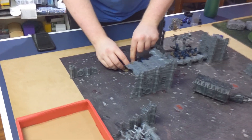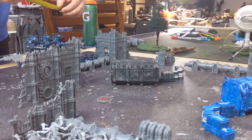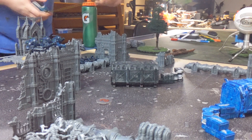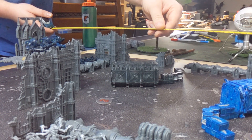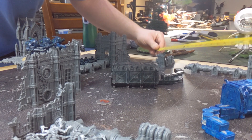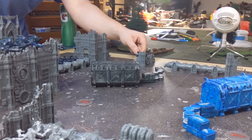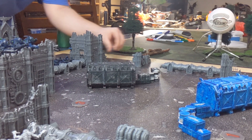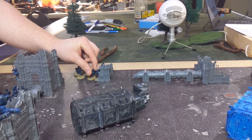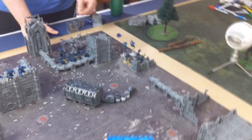Movement phase: Stealth Suits swing up onto elevated terrain to shoot down on the Tyranid infantry. They've got 36-inch range on those guns, which is massive on a small board. Moving Pathfinders first. Shadow Sun jumps forward 10 inches. The Ethereal moves up a bit — doesn't need to be super far forward. On a small board like this, Tau can shoot turn one without a problem and Tyranids can get to melee turn one without a problem either.